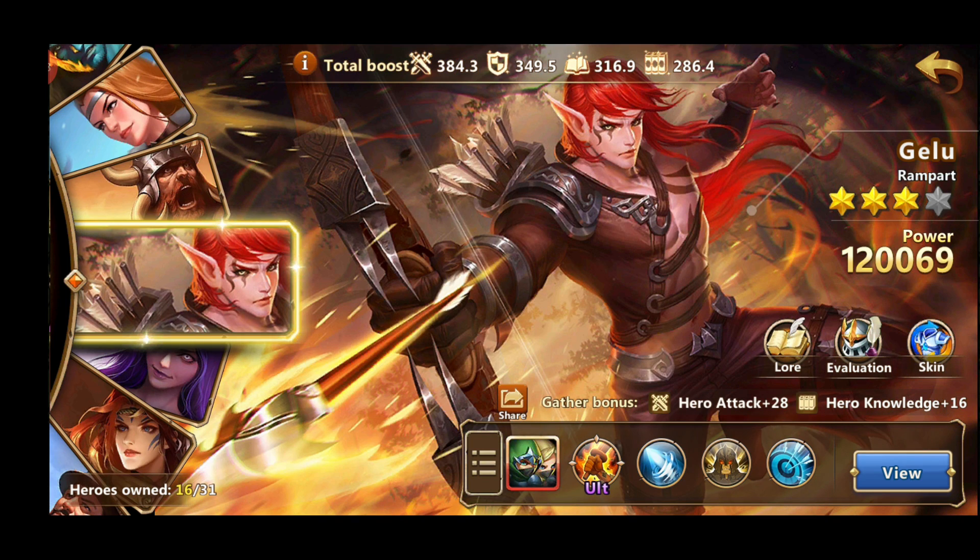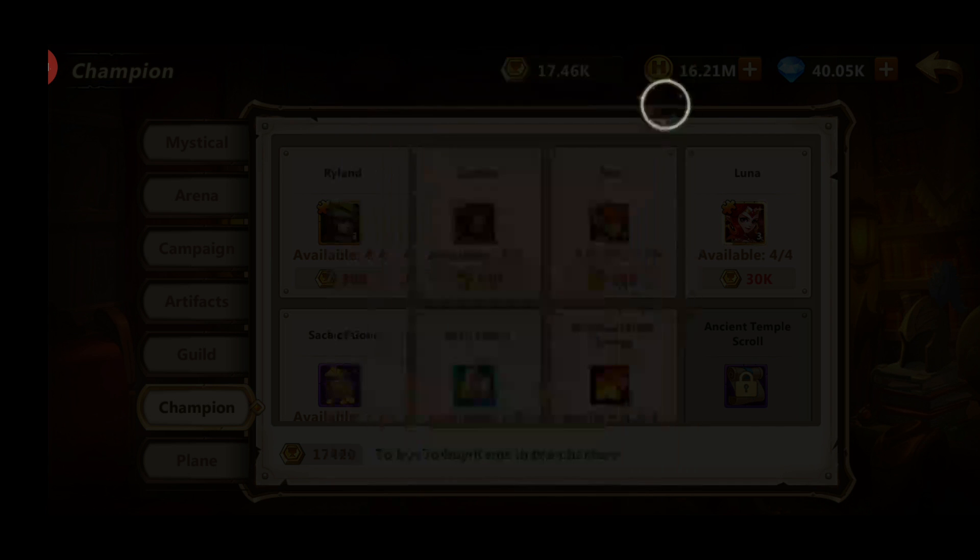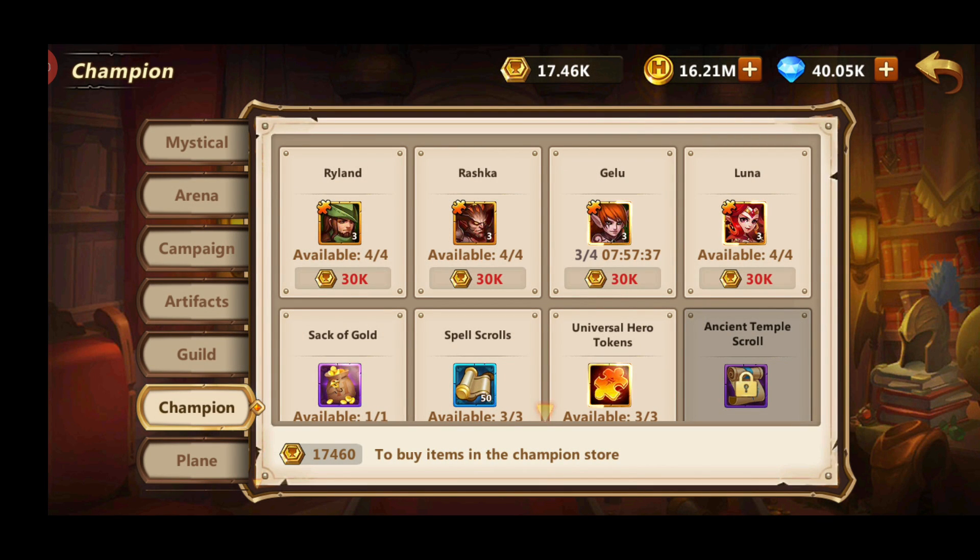The third hero you should be focusing on is Galoo. Galoo is a god in PvE content — you will be using him in Conflux Plains, Dragon Invasion, basically everywhere. He's also very easy to max out; you can get his shards from the Duel of the Champions shop. So if you decide not to go with Rashka and want to go with Solmir, you can focus on Galoo from the get-go.